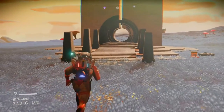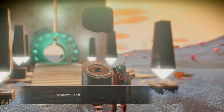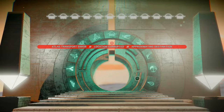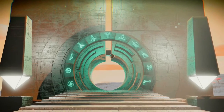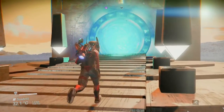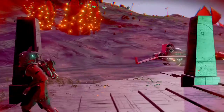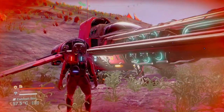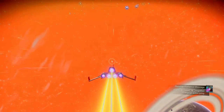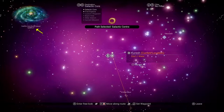Luckily there is a way to get you very close to the core. You will need to have access to a portal and have the first glyph unlocked — I'll leave videos on how in the description down below. Once you've interacted with the portal you want to insert only the first glyph. The portal will give you an error but will connect you to a destination nearby. Go through the portal, get into your ship and take off. Once you're in space, open up the galaxy map — you'll see that you are now within 6,000 light years away from the galaxy's core, no matter which system you are in.